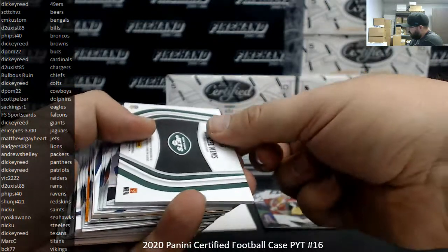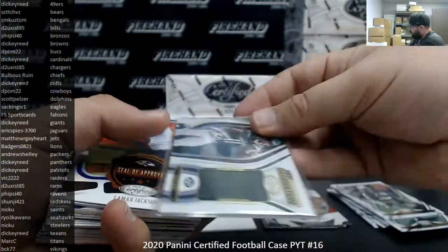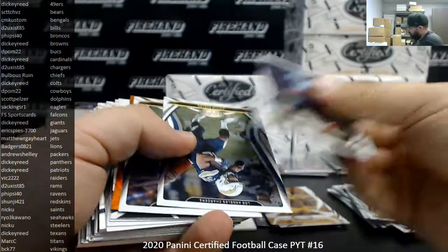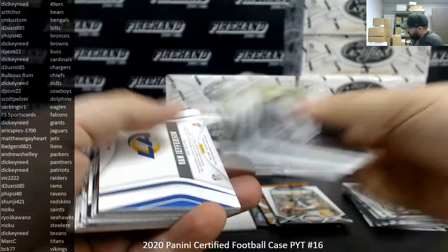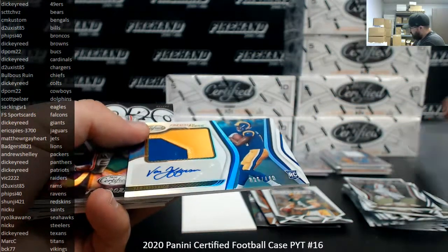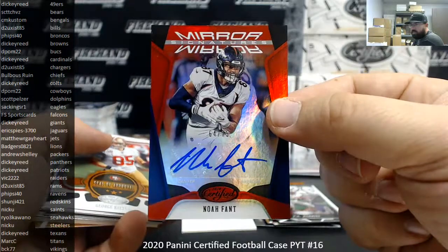Denzel Mims, new generation jersey for the Jets — Matthew R. Gayhart. That's the second time I've called a Jets hit for the Chiefs — weird! Jonathan Taylor for the Colts, number 299. Devin Singletary to 199. Van Jefferson will be your RPA — it's a regular one, not going to squeeze it, 449, Rams going to D2 Exist 85. Noah Fant, mirror signatures, red to 75, Broncos going to Fyside 40.